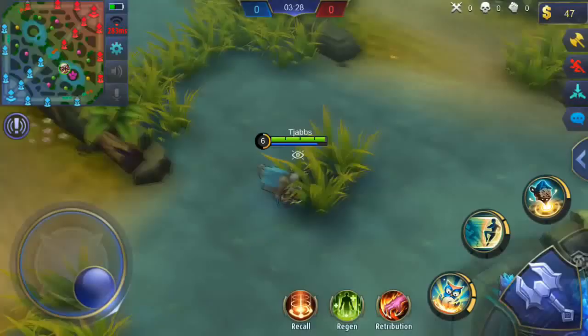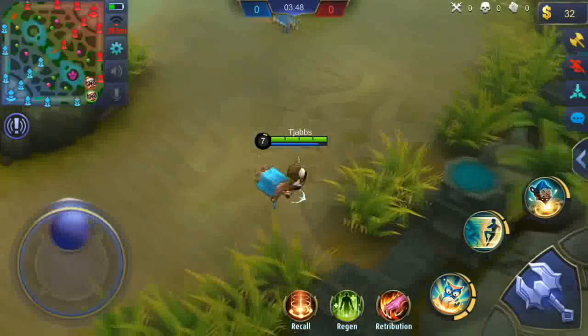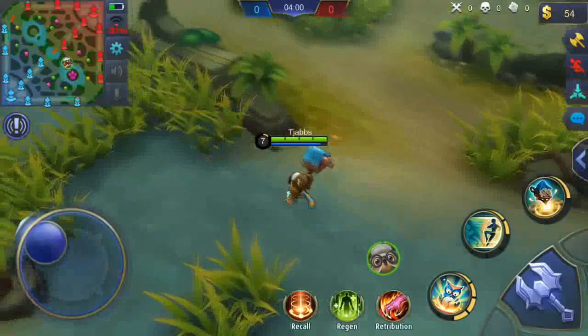Diggie has a really special passive ability which turns him into an egg when he dies. While in egg form he can move around, he can do some abilities, and one of those abilities actually causes damage. It's only 5 true damage though, so it's not really a lot, but it does cause damage.